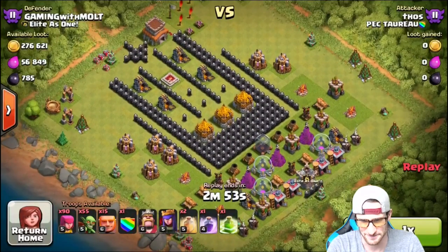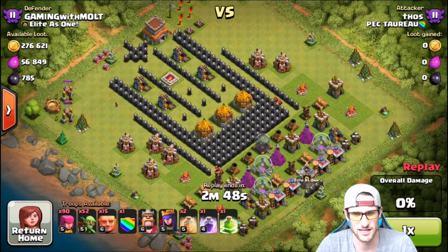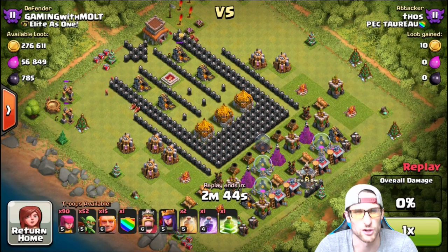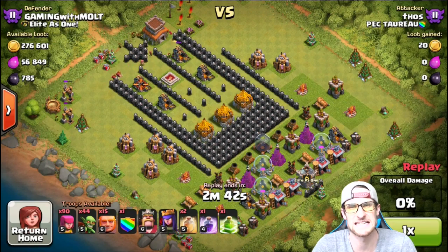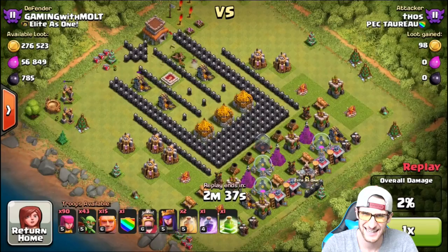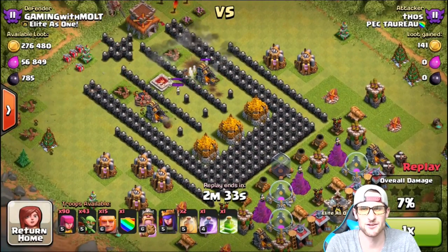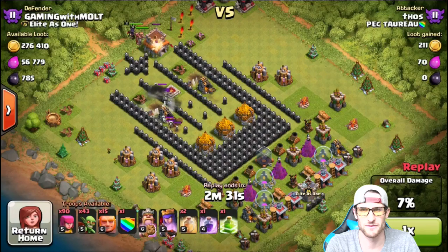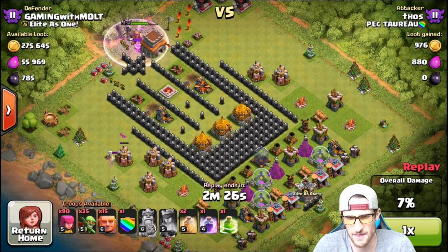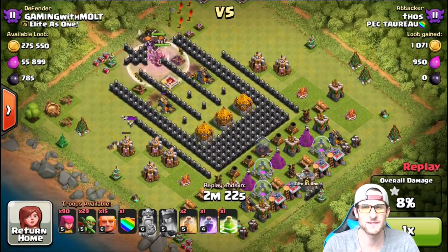Now this guy Mr. Thos had 276,000 gold available. He came in with goblins — I haven't used a goblin in forever, I don't remember the last time I had one in my army camp. There goes one flying off, there goes a giant bomb — get out of here. Another giant bomb, and then our skeleton traps work their way around the base to defend. This guy's dropping in his goblins, very focused — he knows what he's going after.